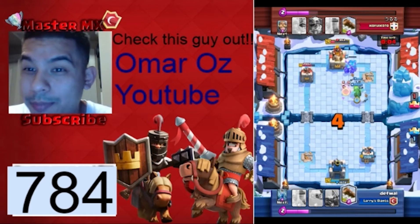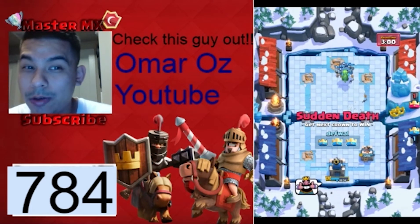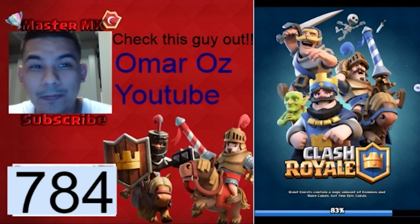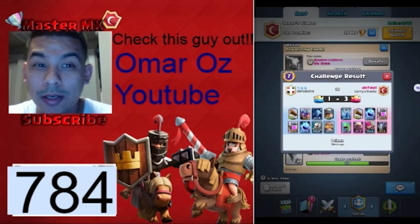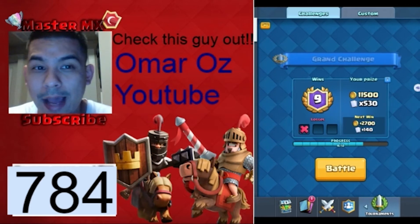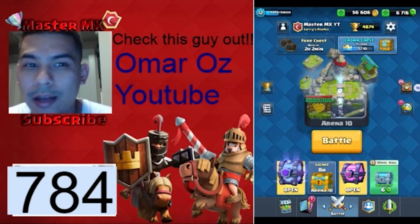He's just powering with the three-star and as you can see it's working pretty well — puts in some work. If you want to use this deck I'll show it real quick to recap. He was at eight wins and I think he's won a couple more since then. The deck is: golem, archer, mega minion, baby dragon, zap, elixir pump, and one other card — you can go back and look at it.